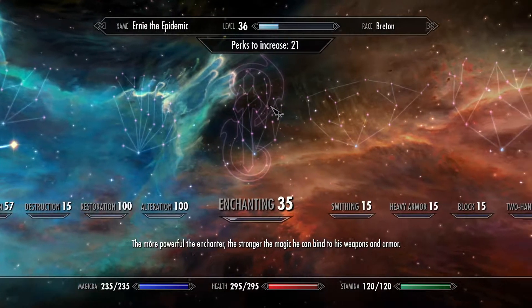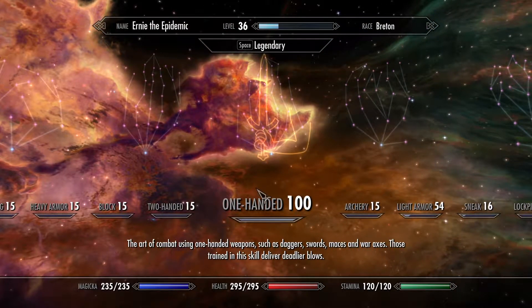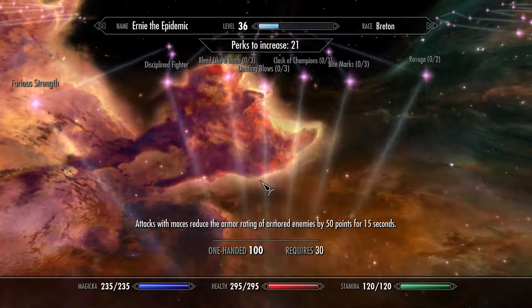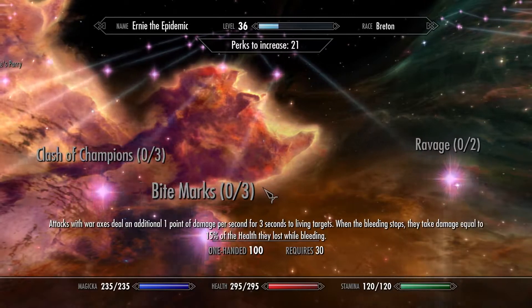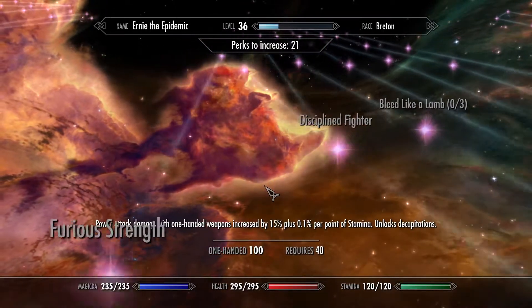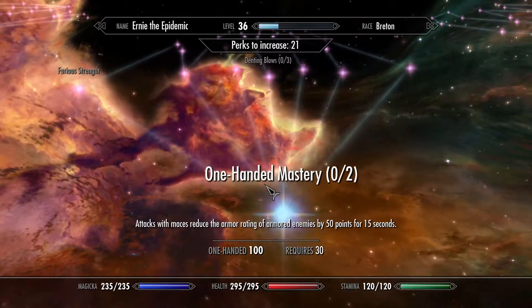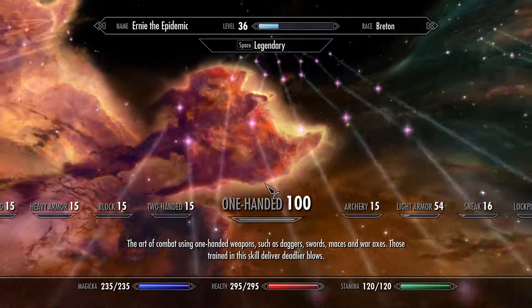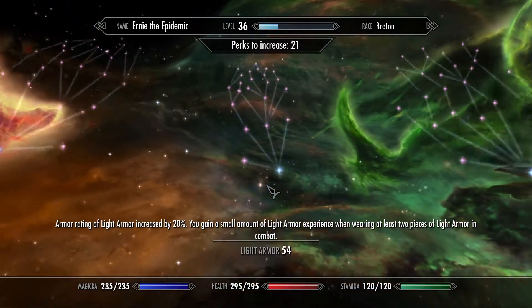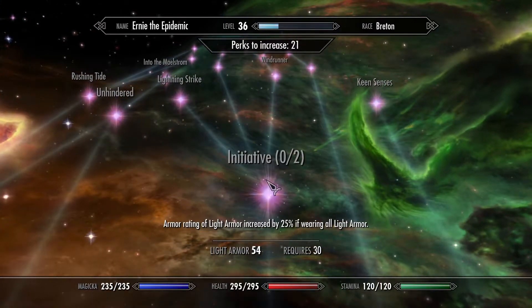You're going to want to grab light armor mastery. You're going to want to grab one-handed perks — all the sword perks — and furious strength, and overrun. Discipline fighter, thundering blow, and aftershock. Light armor — everything except for keen senses.